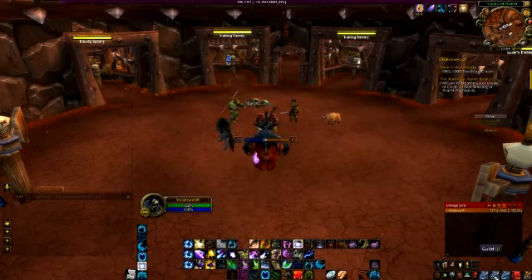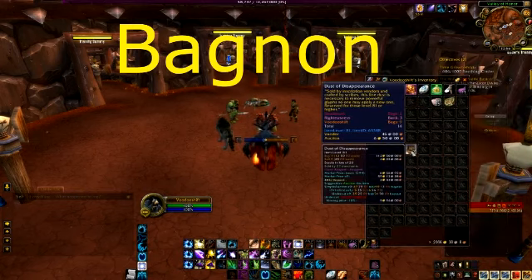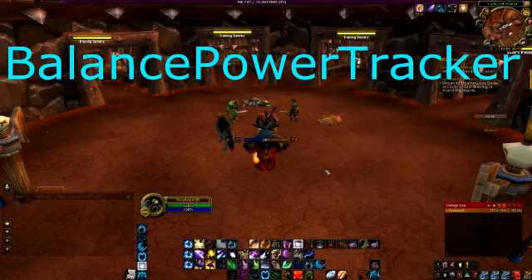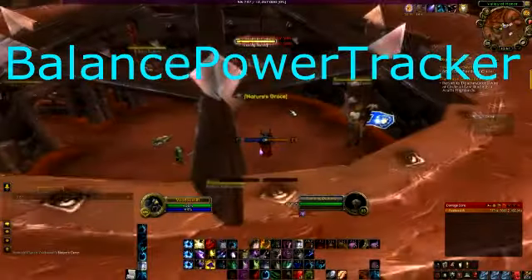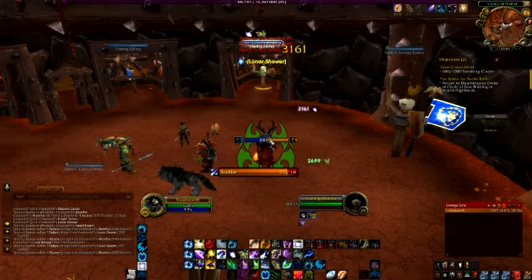And I have Bagnon. I have this add-on because I hate having bags split up, and with this add-on I can have them all in one neat window. It has a search facility so I don't lose things. Then, because I have a balance druid, I have Balance Power Tracker. This add-on allows me to easily see what state I am with my solar or lunar bar. If you're a balance druid, I really recommend this add-on.